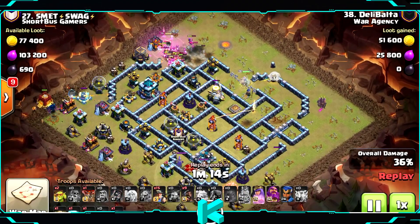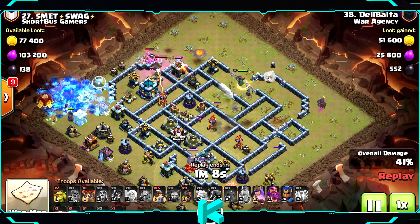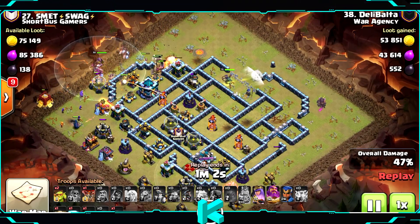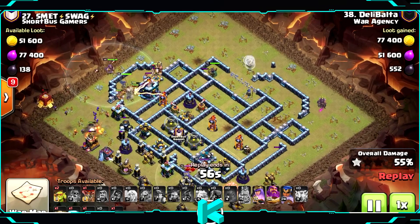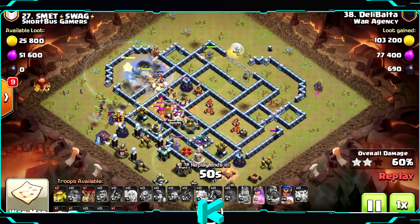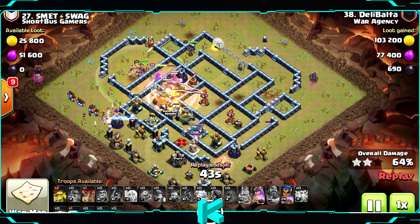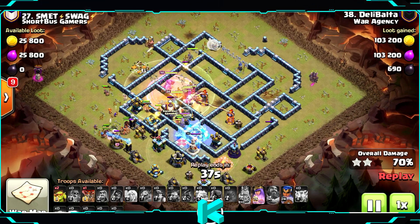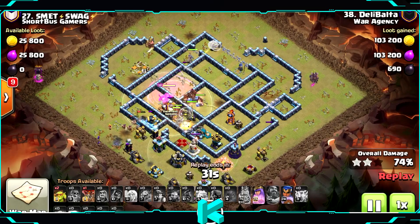The siege barracks go in the bottom left corner so everybody can focus on the tunnel — all the miners and the hog riders. Starting with all of them, grand warden behind, and the royal champion is here. Trigger the grand warden ability when the town hall is at around 50% HP. Use poison in the CC on top of the super minions, and you have one freeze — use it on a multi inferno or a scattershot. The scattershot is better since it does much more damage than the multi inferno.